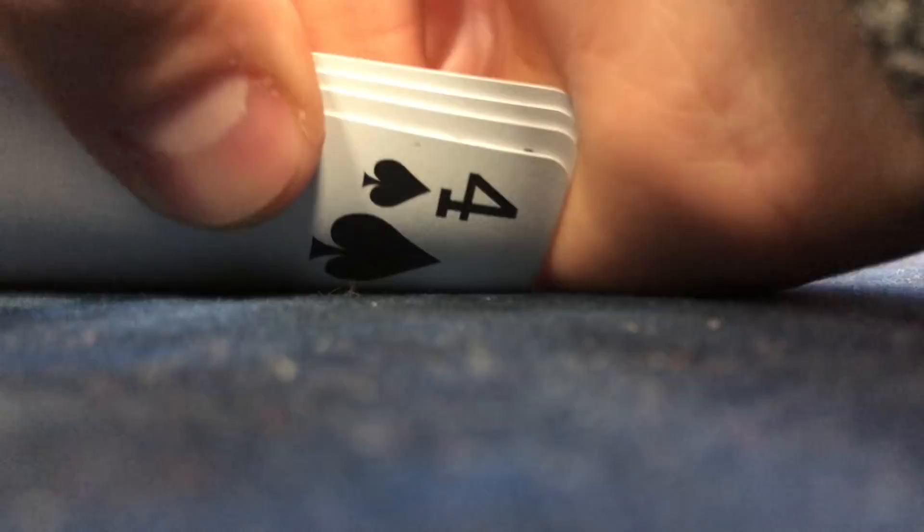Here I look down at ace, king, king, four, single suited to the king under the gun. I open to $20 and we get three callers, so we're going four ways to a flop.